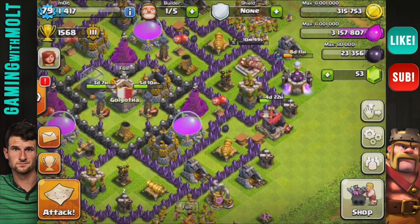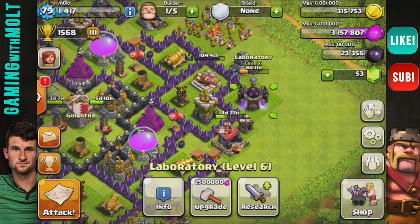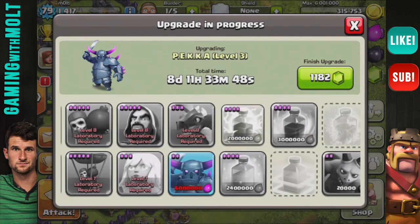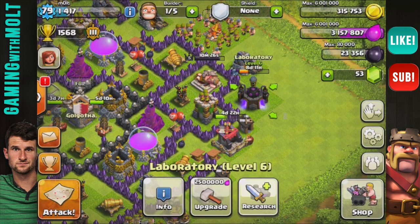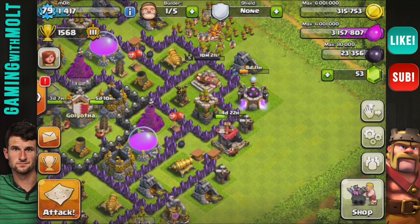Pretty soon I'm going to be able to start using army compositions that use up a lot of elixir, but as you can see my PEKKA still has eight and a half days on it, which sucks. I can't upgrade my spells - I just have to wait for that. I don't think I'm going to be upgrading all of my dark troops because that is a lot of dark elixir.